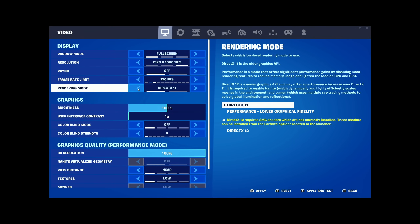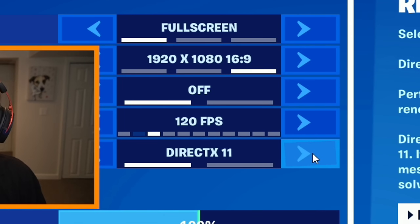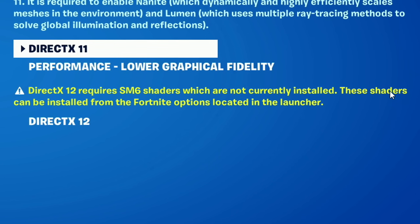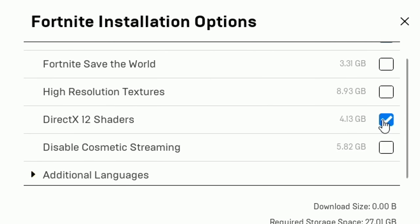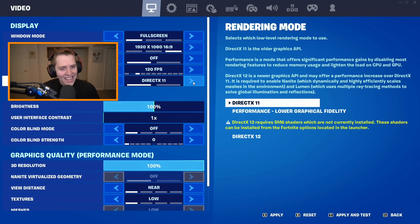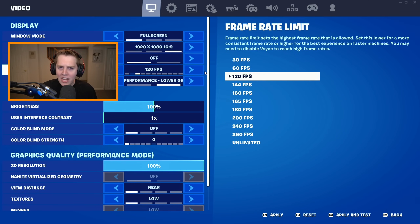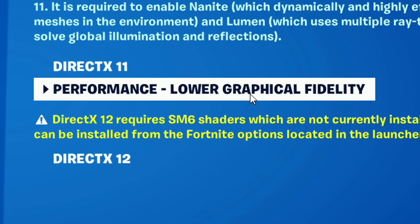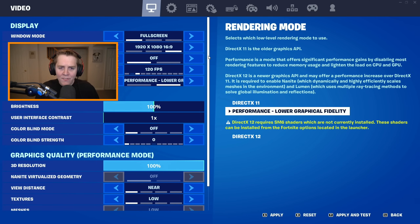For Rendering Mode: if you uninstall the DX12 shader option, Fortnite actually removes DX12 as a choice. So the only two options you have are DX11 and Performance Mode, which is fine. I always recommend Performance Mode — it gets you by far the best FPS, and I think it looks better than DX11 or DX12.